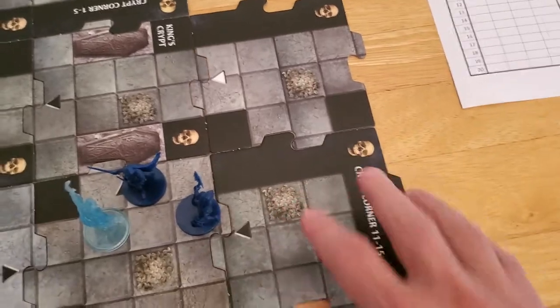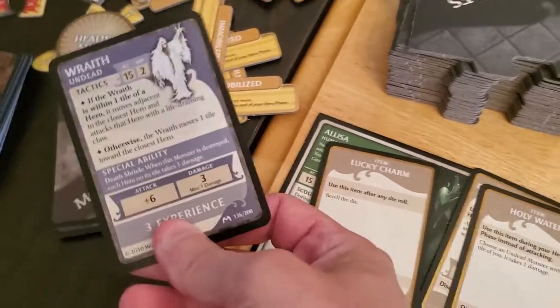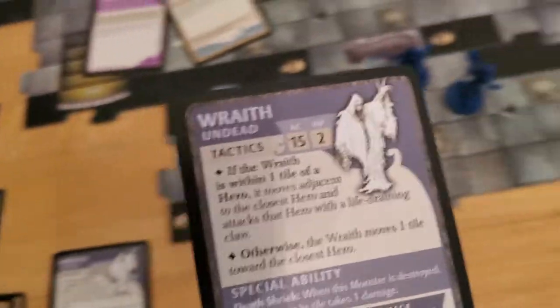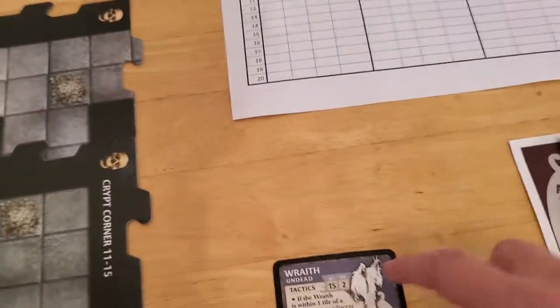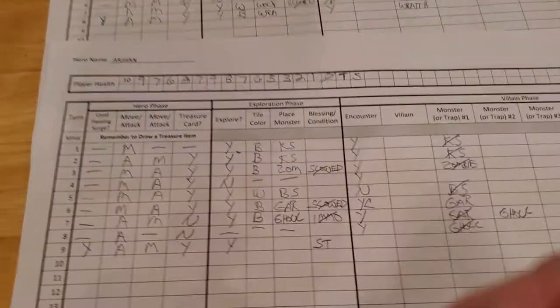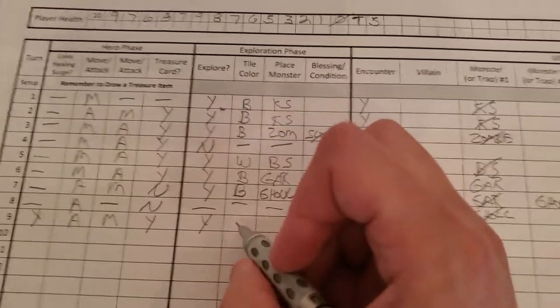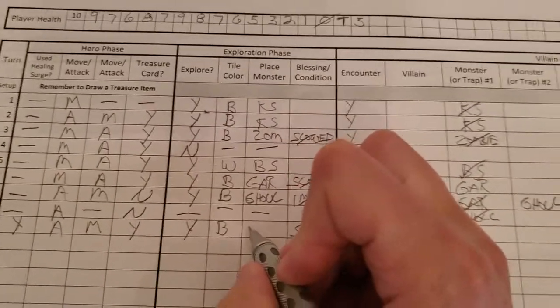We've got a black tile, so we'll have an encounter. But first, draw a new monster. It's a wraith. I had a bad feeling about that. Unfortunately, Alyssa controls the wraith, and Arjun just drew a wraith. This is the worst that can happen — you can't cancel monsters. Wraith.